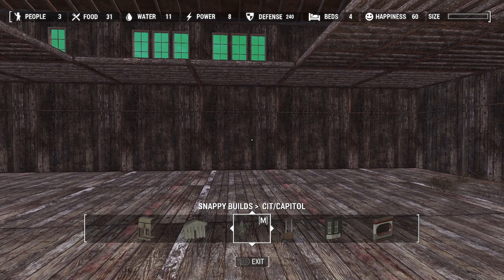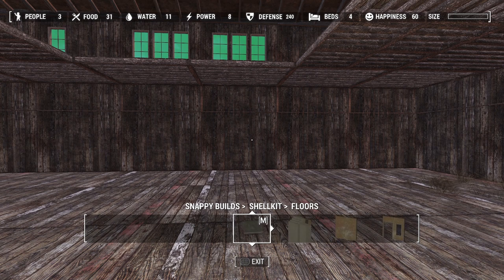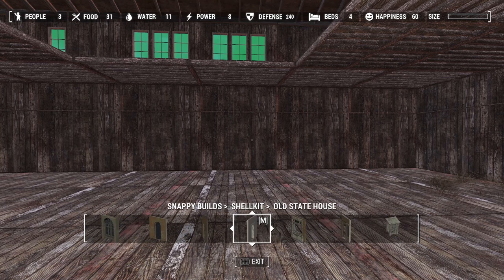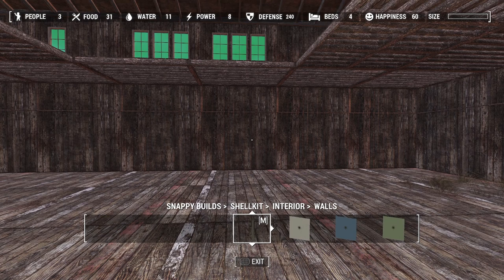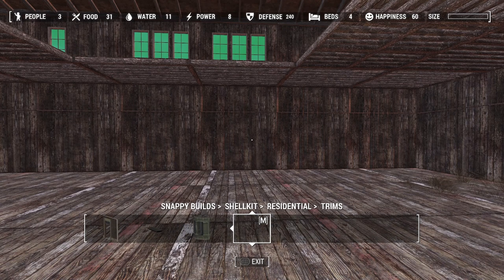Snappy builds. I tried a bunch of different — I think it was in shell kit — stairs and such. Maybe it wasn't shell kit. Is that residential? No. That had to be in shell kit. Balconies, roofs, ledges. Interior? No. Trims. It wasn't in floor. Here we go — stairs.